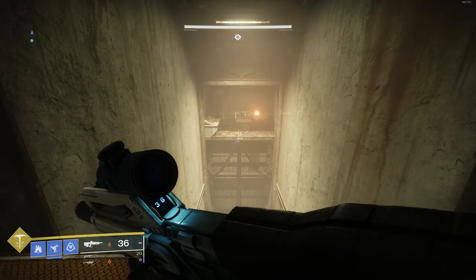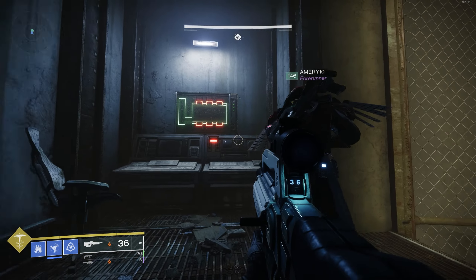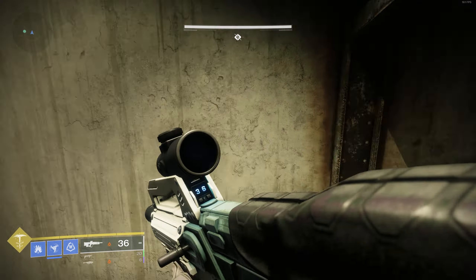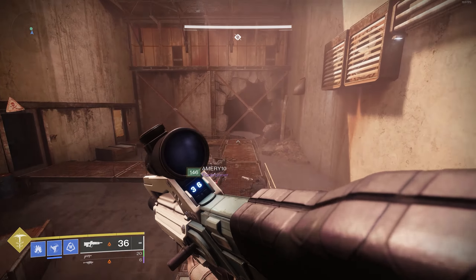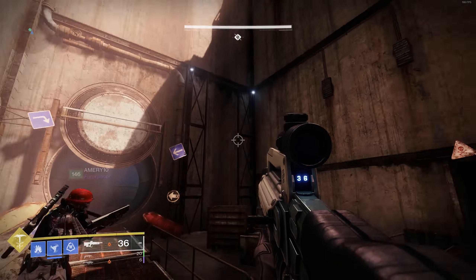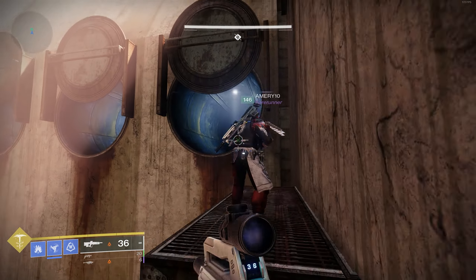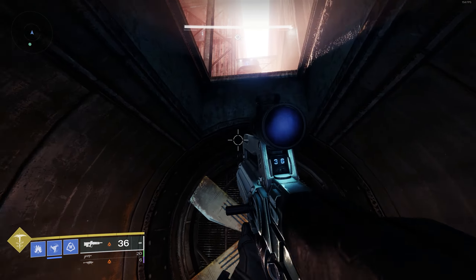Turn around and the platform on the left, just underneath it, there's a room. In that room there's a lever. Pull that lever and make your way back to the start of that puzzle room. What that lever has done is open the vents above you in the main room. We want the third one on the left, so make your way up there. Jump up through the hole in the roof and just keep moving forward to the next encounter.